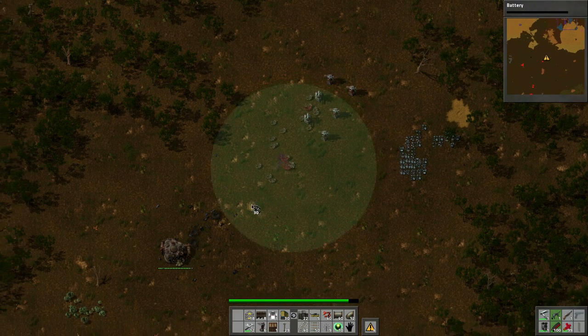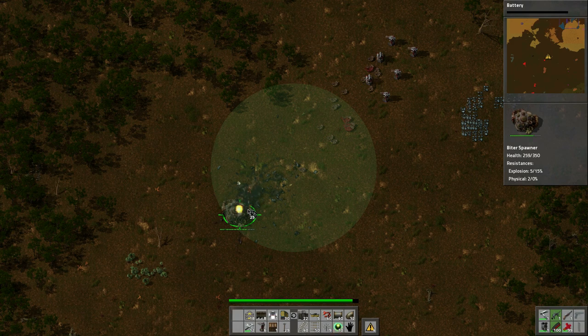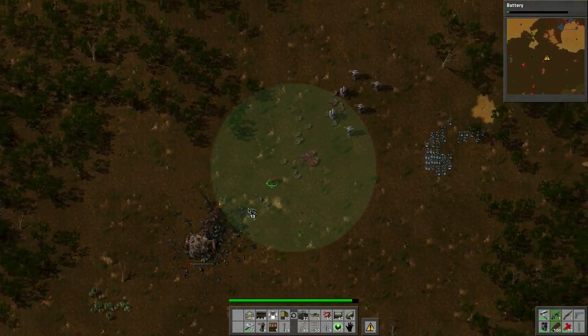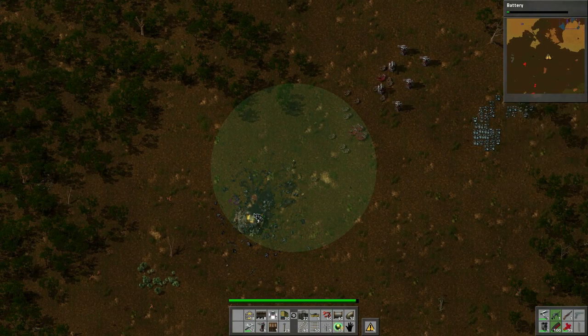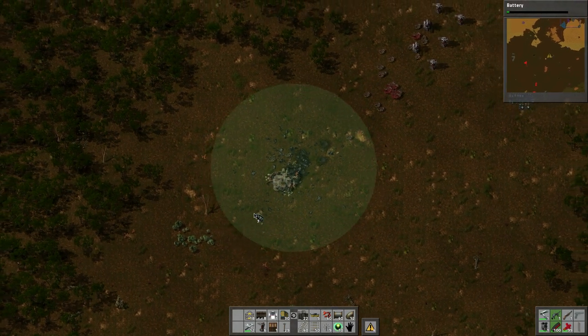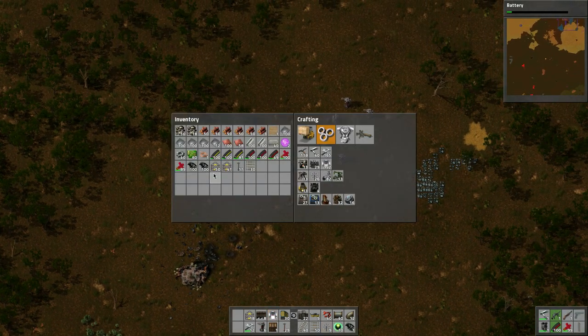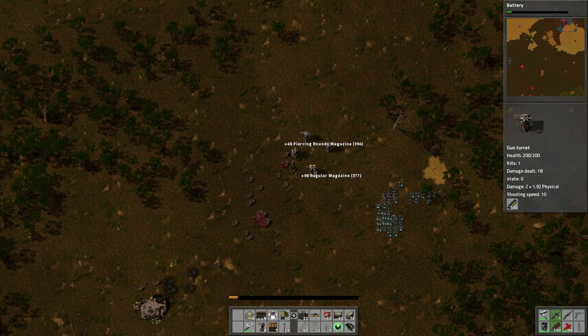I'm running back like a chicken. Just grenade the bastards. And there you go - another base taken out. Alien artifacts are picked up. Looks like we still got a couple hundred of those to go.